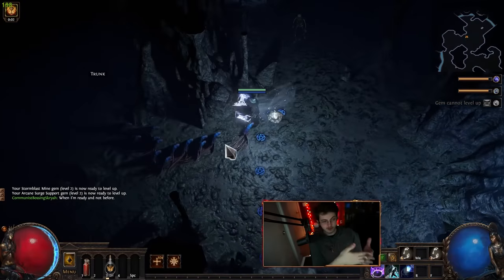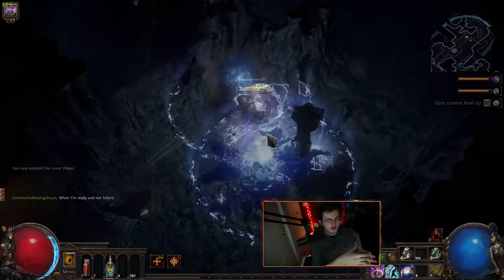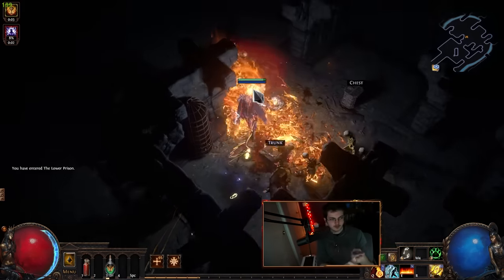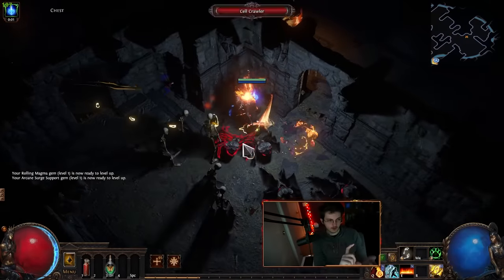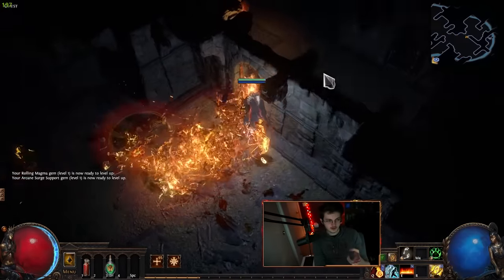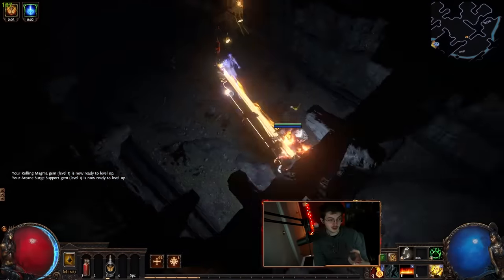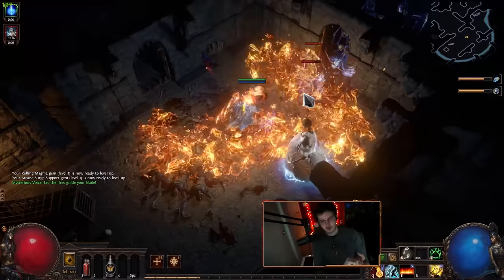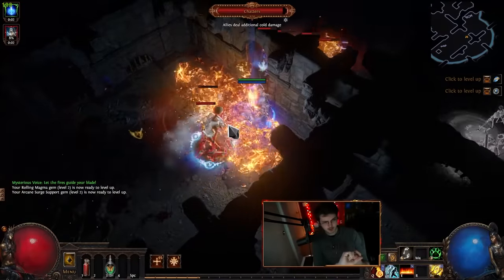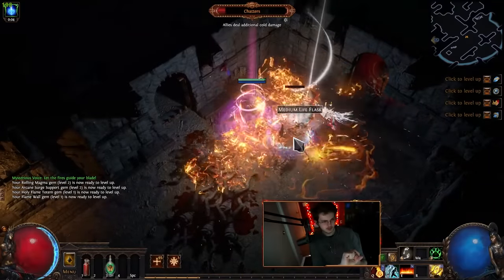The second setup is primarily for Templar, where you run Rolling Magma and Elemental Proliferation, along with Combustion, Holy Flame Totem, and Flame Wall. That's it. I'd skip this for Witch or Shadow, because the next setup is a lot easier to use and about as good. This setup is primarily useful for Templar since it basically already gets all of these gems and it's just super easy to level.